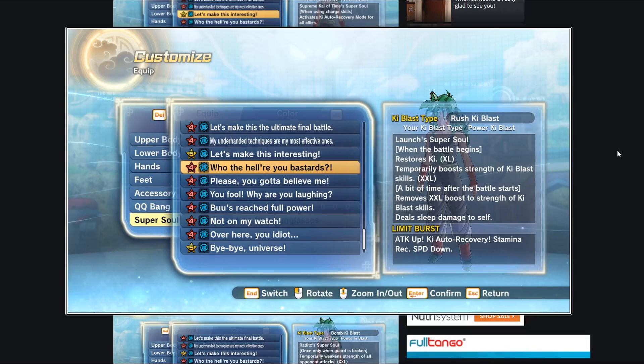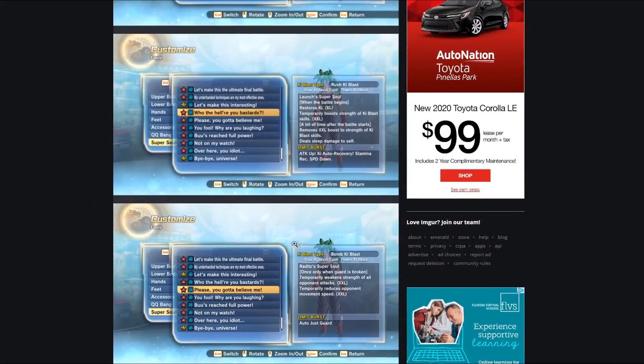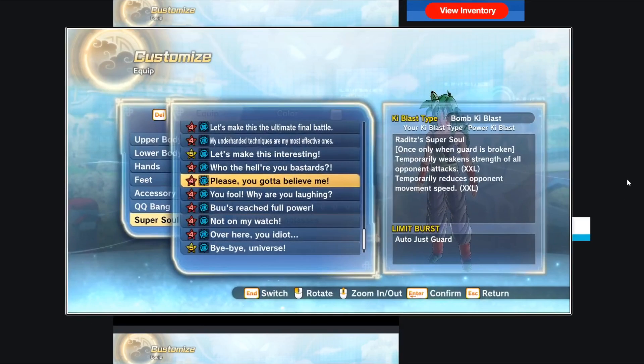Next up: 'Who the hell are you bastards' — this is Launch's super soul. When the battle begins you get an XL restoration to your Ki — that's three bars — and temporarily boost strength of Ki blast skills by an XXL amount, which is about 25%. However, a bit of time after the battle starts it removes that XXL boost and deals sleep damage to self. It's a quick-hitting super soul, not very optimal, because once you go to sleep they can stamina break you going into an ultimate.